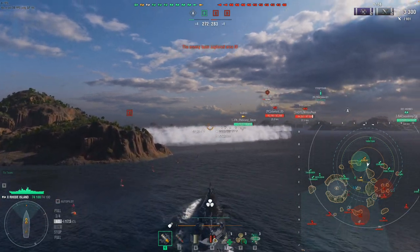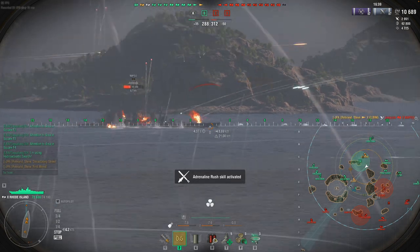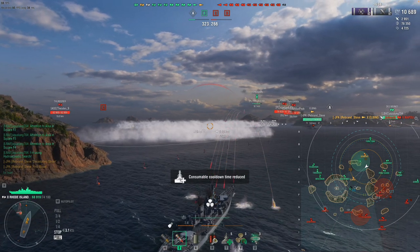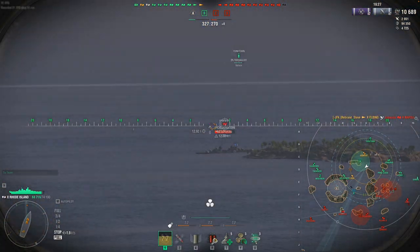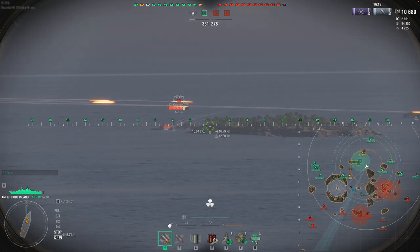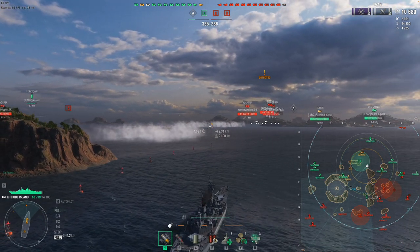Let me know if I could be wrong on that secondary range. Just speeding through here and getting the game going, seeing how we progress. The Rhode Island's playstyle, in my personal opinion — I thought it would be like a Georgia flanking style, but I'm really very patient with it, just slowly creeping in and utilizing that concealment. You can see right there my concealment is at detection: 12.3km. So you're talking cruiser-level detection for a battleship. The guns are great.